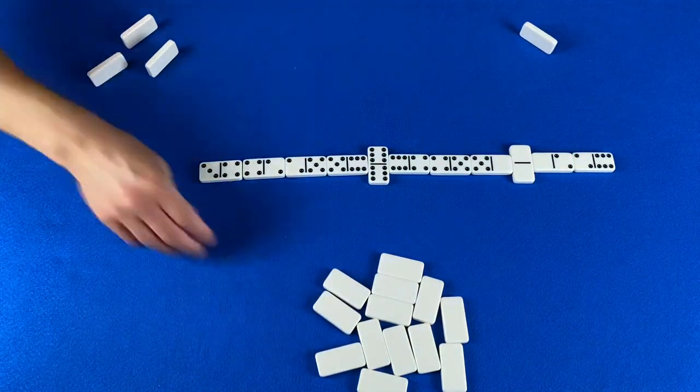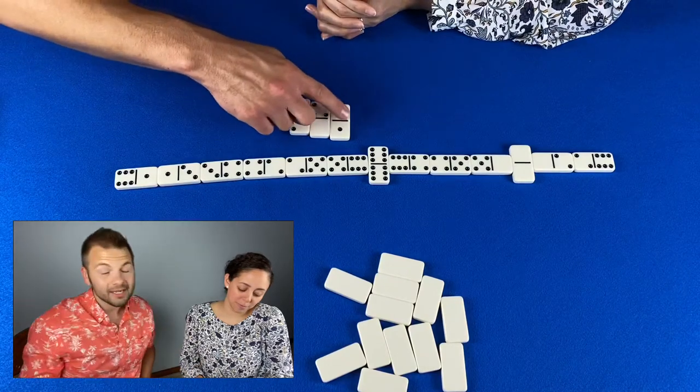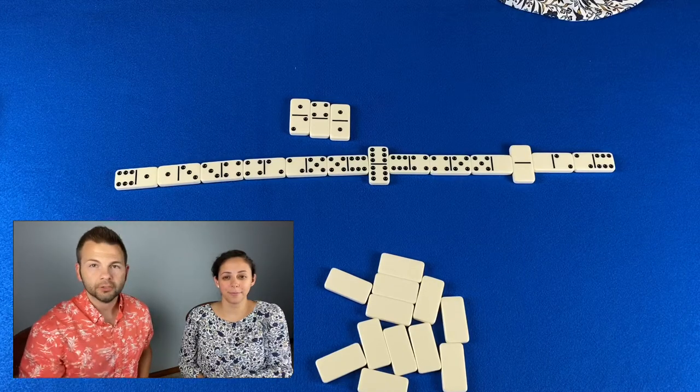Players have to draw until they can get a domino that works. Domino! I earned two points during the game, but now she's going to earn some points based on my pip value total. If I only have one or two pips remaining she earns zero points. If I have three to seven pips remaining she earns five points. Eight to twelve pips remaining and she receives ten points — she gets five points for every five pips I have remaining. I have three, seven, eight, nine — so she earns ten points. The score at the end of this hand is ten to two. We play until the first player reaches 100 points.